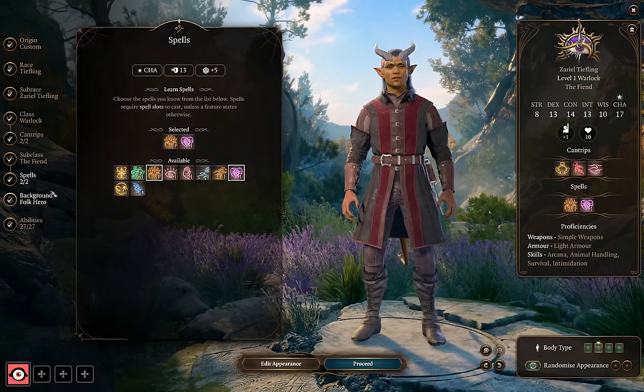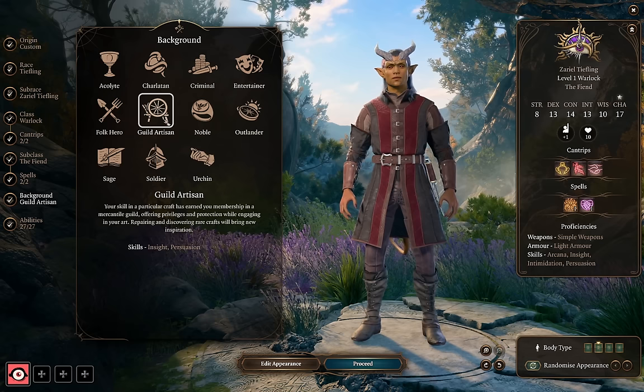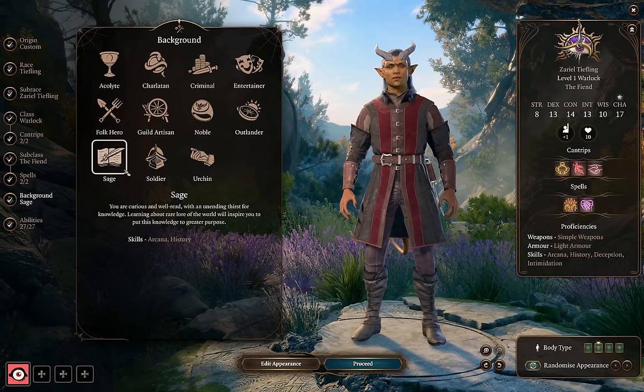For background — much like race, it's kind of up to you based on your character's backstory. Guild Artisan is an often go-to choice because Insight and Persuasion are good ability checks, but we actually have an alternate way to get Persuasion. So I'd take Urchin for Sleight of Hand if you want this character to be a lockpicker, or Sage if you want to fill out some Intelligence checks. Arcana and History don't come up a ton, but they're kind of nice to have when they do.